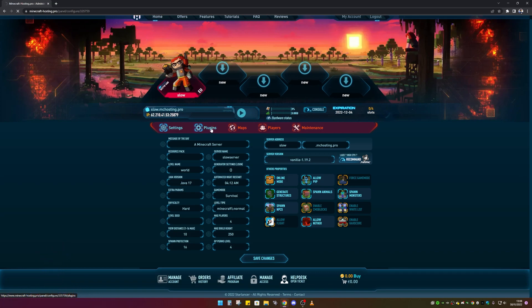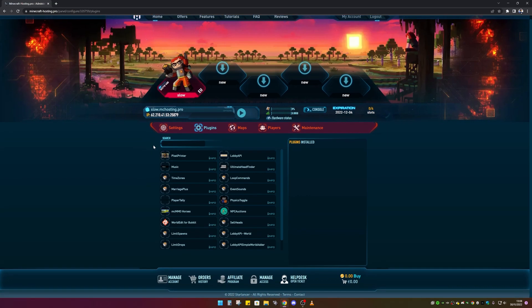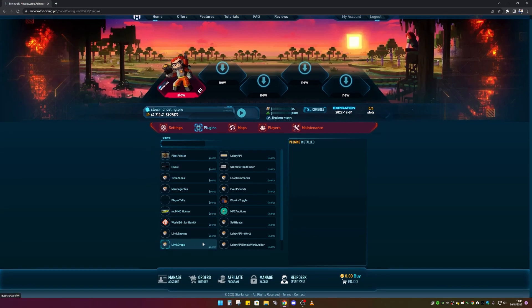Going over to plugins, you can add plugins to the server — there are some already listed here if you want them. I'm not going to add any because I set my server up as vanilla Minecraft, not a plugin server, so I can't add plugins just yet, but I can swap that later if I wanted to.